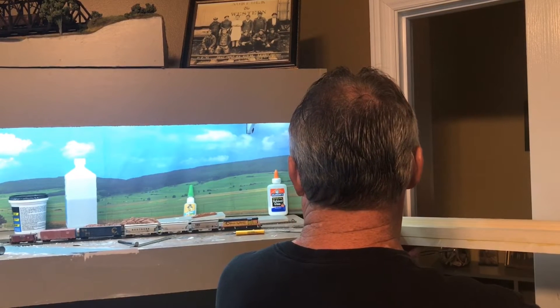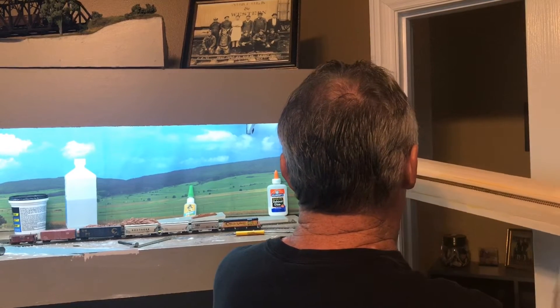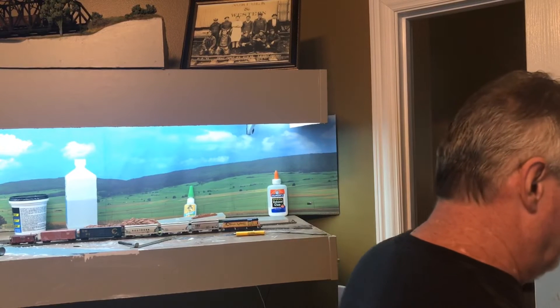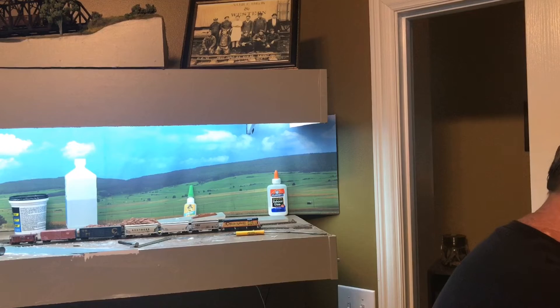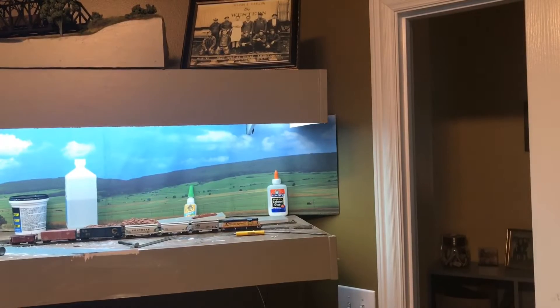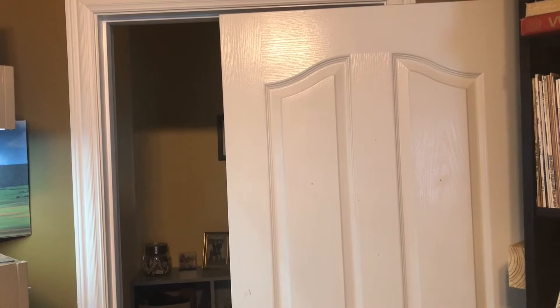I have to lift it up and out like that and then I can just set it over here. By the way — I didn't point this out — I was working on this and I got basically trapped in here, so I took the door off the hinges so I could duck in and out underneath it. But now that this is done I'm going to take it to the garage and paint it today, and I'll put the door back on the hinges, which will make my wife happy. So that's it for the staging yard — let me know if you have any questions.